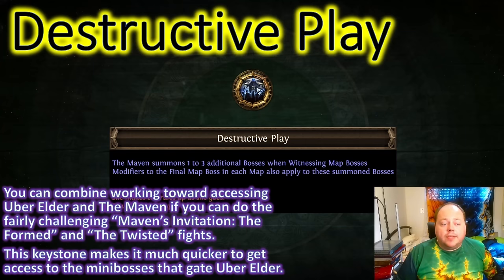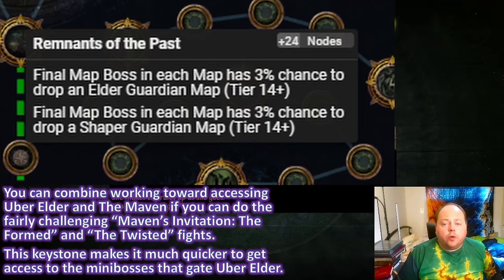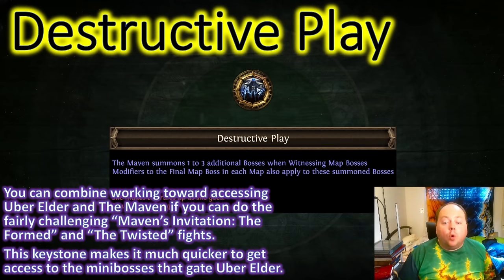There is an Atlas Keystone that is very useful for getting access to both the Maven and Uber Elder: Destructive Play. The text is: the Maven summons one to three additional bosses when witnessing map bosses, and modifiers to the final map boss in each map also apply to these summoned bosses. 'Modifiers to the final map boss' means things like the Remnants of the Past node, which gives the final map boss a 3% chance to drop an Elder Guardian map and a 3% chance to drop a Shaper Guardian map. This then applies to all of the additional map bosses the Maven calls in too.